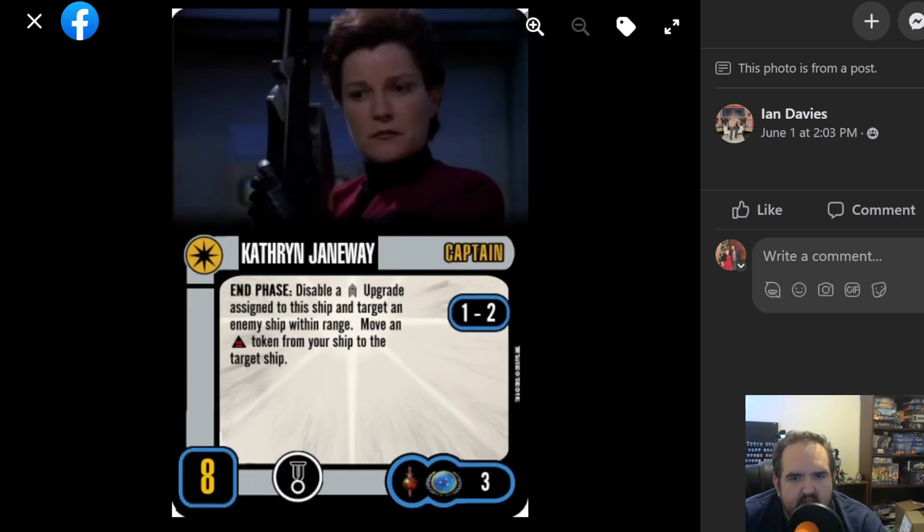Captain Janeway — Captain Catherine Janeway. In phase, disable a crew upgrade assigned to the ship and target an enemy ship within range. Move an Ox Power Token from your ship to the target ship. I like that, that's good. That's a really good in-phase ability. Range one to two limits it, but solid. Three points feels cheap — I'd definitely go to four, if not five. Five would be in line with most other eight-skill captains, and given that this is a herding power, I get that she's limited. You're not always going to have a card or a ship to place the token on. I think four points would be worthwhile.